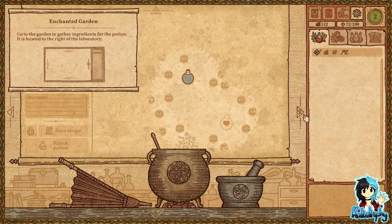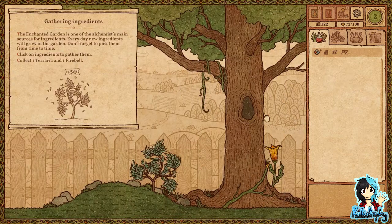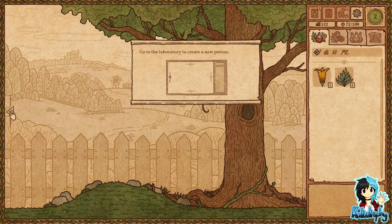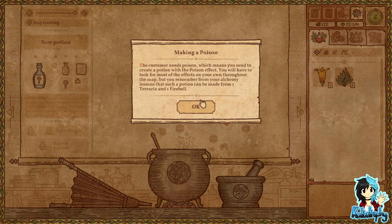Enchanted garden — gathering ingredients. Collect one. So it's just one at a time. You need to create a potion with a poison effect. Wait — he's making poison for the cat? I feel bad about this. You'll have to look for most effects on your own throughout the map, but you remember from your alchemy lessons that such a poison will be made from one terraria and one fiver.